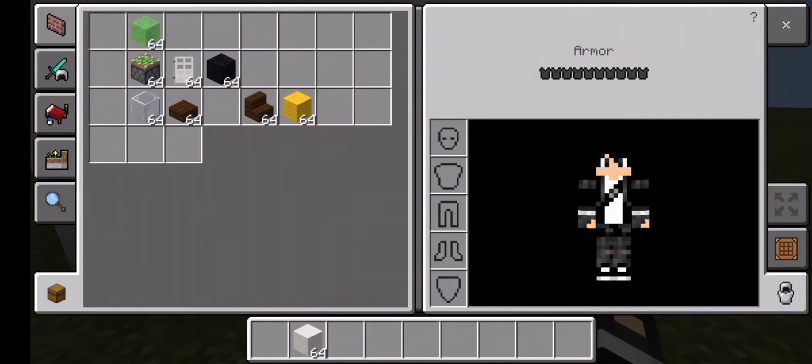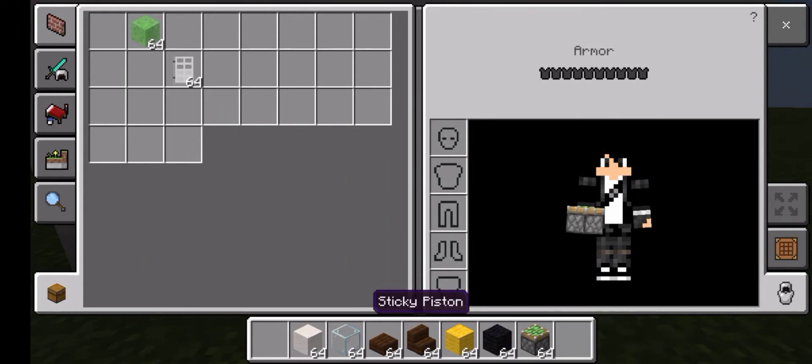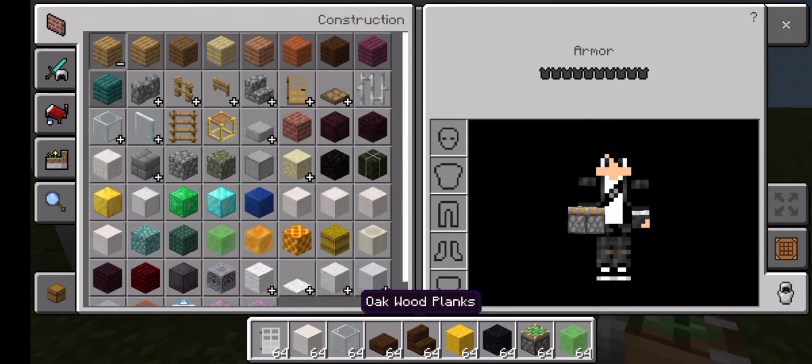You're gonna need some smooth cord blocks, some glass slabs, old wood stairs, yellow wool, black wool, sticky piston, slime block, iron door, redstone, and blocks of choice.